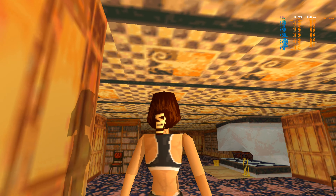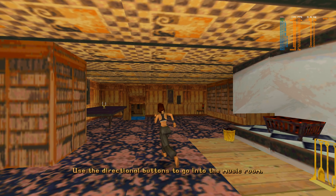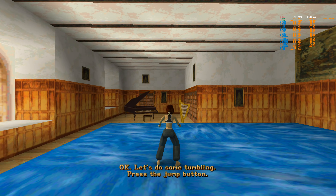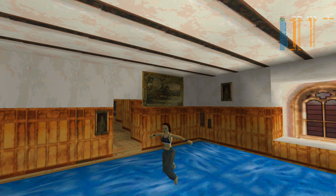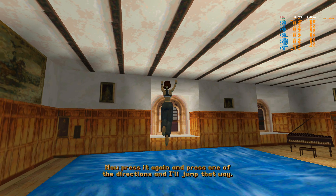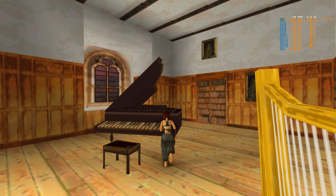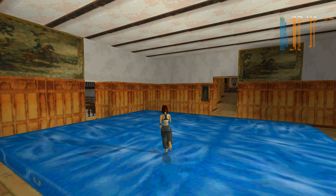Hello everyone, and today we're taking a look at Tomb Raider, specifically Tomb Raider running on a modern PC. We're using one of the source ports for Tomb Raider — this is OpenLARA, an open source conversion. It's running via RetroArch, we are running at 1440p, targeting 144fps. We're using the PlayStation 1 version so we get the music in it.